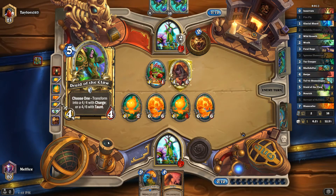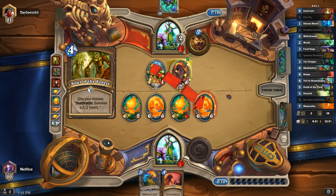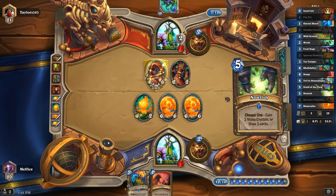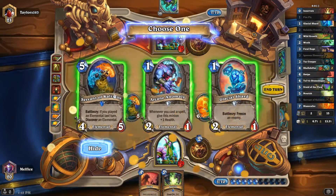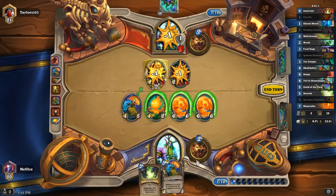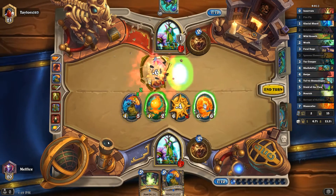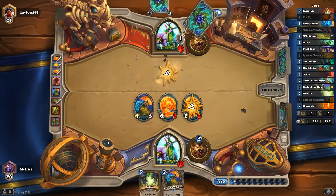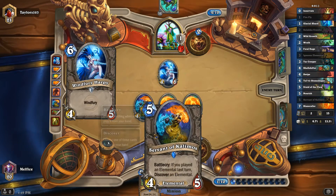Druid — why would he Innervate? Oh, he must have another five-drop. We do have Swipe. That's kind of annoying. Well, that's annoying. We have enough for this one — we're going to do this. Oh, we're definitely taking that. We're going to do this. Unfortunately, I can't hero power. I could have actually done that even better too — that way he can't get rid of the 6-2, protects the board a little bit better. I was being really greedy trying to get the card draw.